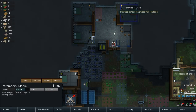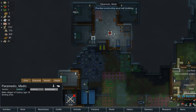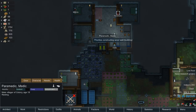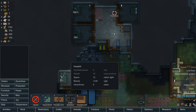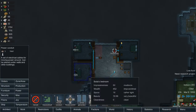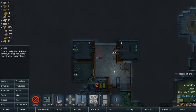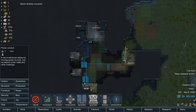Alright, you gotta finish these holes man. Okay, let's get all this stuff powered now. So we can stick that like that — and that goes like that. Okay, we need more batteries internally if we're going to be closing this off.